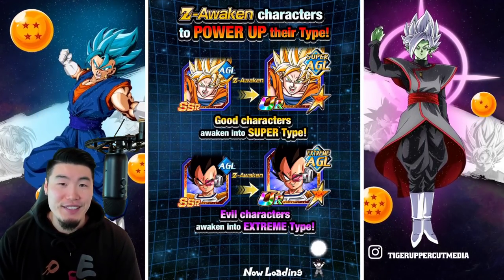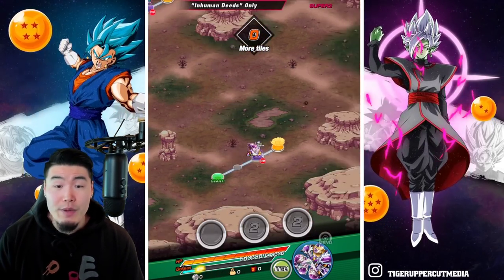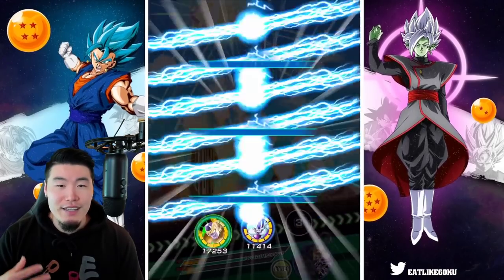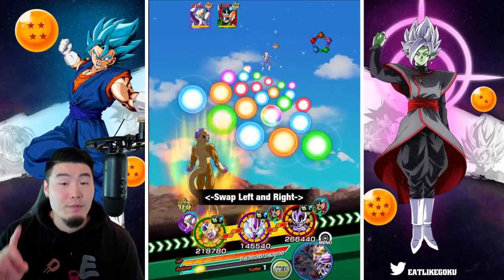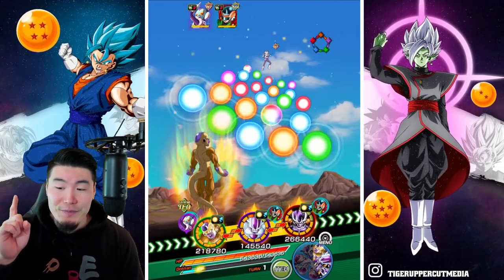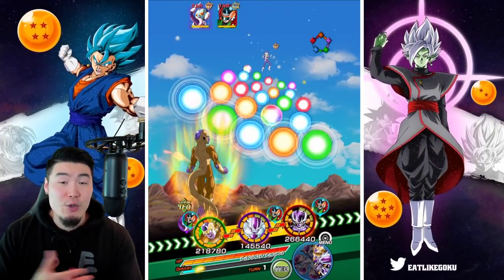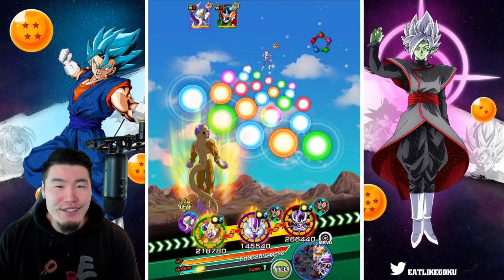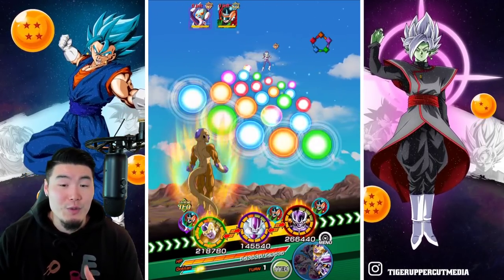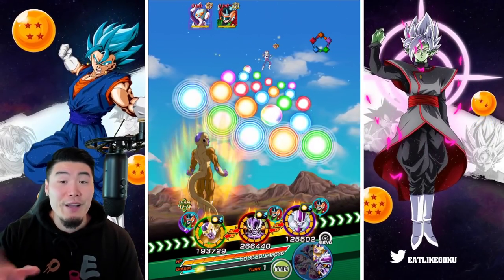I'm sure you could still beat the stage with double Nappa and Vegeta, but I feel like with this team, with the better leader skills, it's going to be a little bit easier. Keep in mind, you can still use the STR LR Broly on your team and just use him as a cheat code and destroy everything, but I feel like that's not as fun. I've used him for the first two stages already, so this time I wanted to change things up, so that's why we're not running the LR Broly combo.